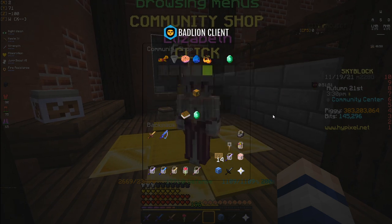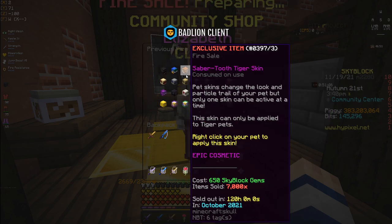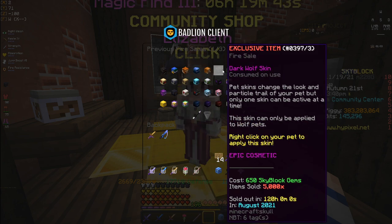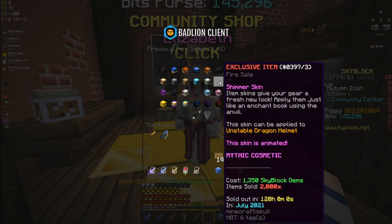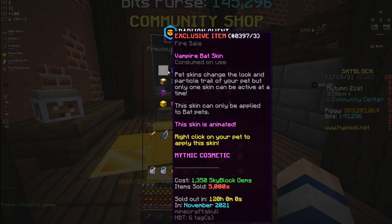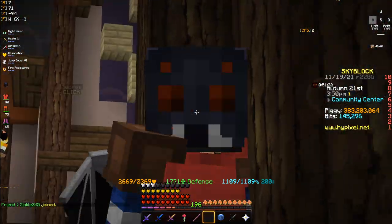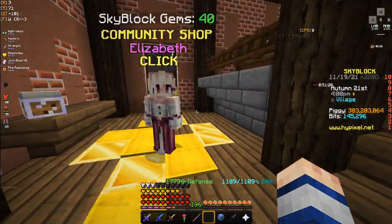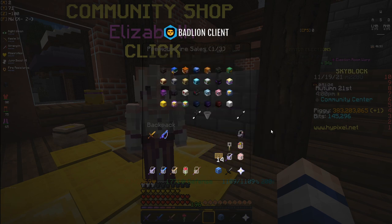There's also a thing called fire sales. Fire sales are unique skins that go on sale and cost a certain amount of gems, sold in a limited quantity. These eventually will rise up in price, and I'll show you how in just a second and which ones to buy. It's better to buy gems to buy these than cookies, by far. Let's take a look at how you can make a flip from this.